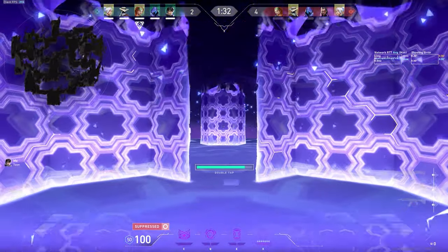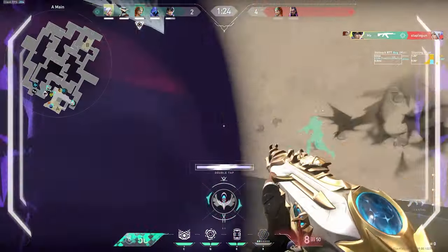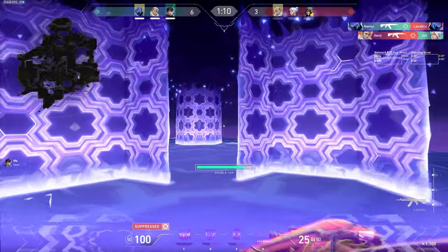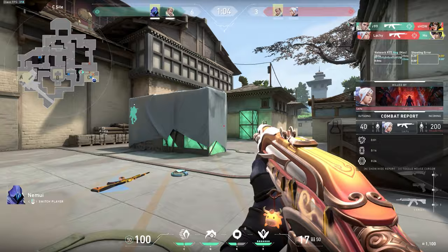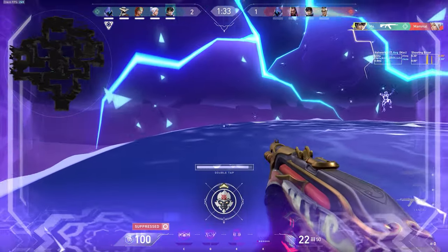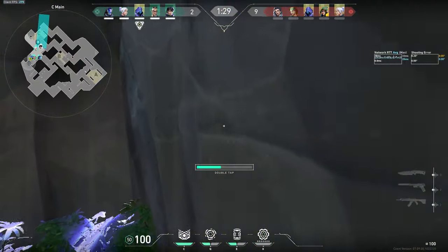Another obvious example of high priority targets is taking the enemy sentinel off their site — Cypher or Killjoy — as their utility all goes down and your teammates can rush onto the site without worrying about trips or anything. Even in times when you lose the duel, as long as you communicate with your team, they should be able to follow up and kill the enemy when they come back to the map. It's always important to tell your team where or who you're aiming to ult so they can immediately take the space. Another thing you can try on eco rounds is having just one teammate force a rifle strictly for your ultimate — like here, Omen gives me his gun so I can get an ISO 1v1 with it.